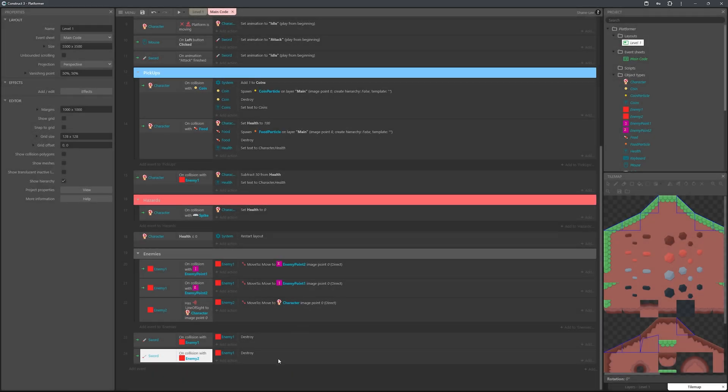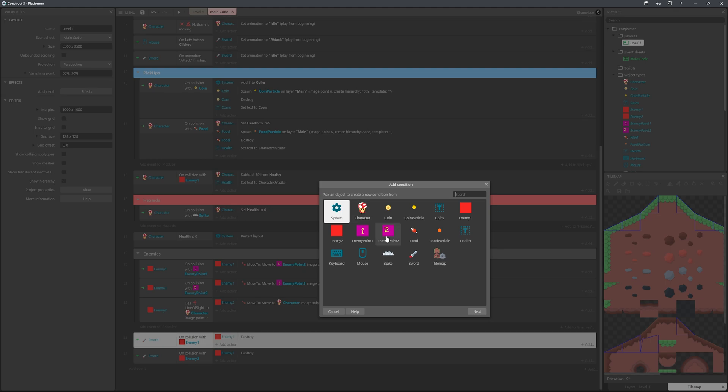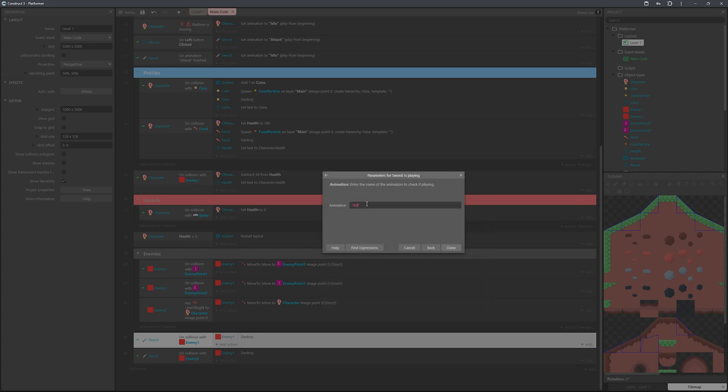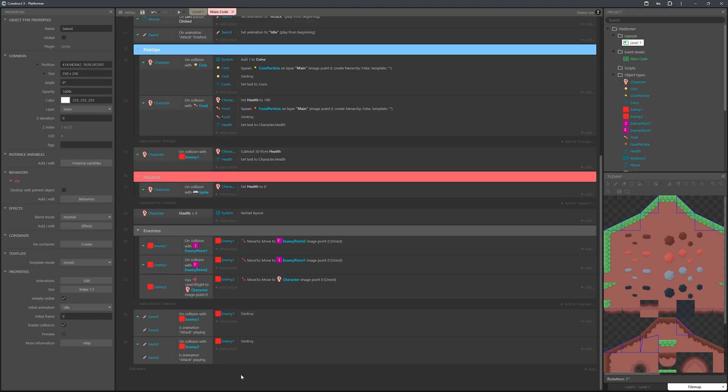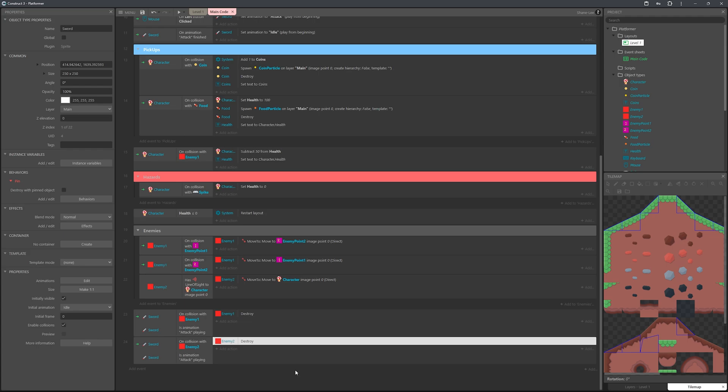We're getting close to the event limit for the free version, so I may need to remove some things or reduce to one enemy type after this video. Also, right-click the event and add another condition: Sword is playing animation 'attack'. This ensures the enemy is only destroyed when you're actually swinging — make sure both enemy events have this condition. Let's test it.